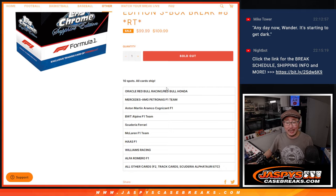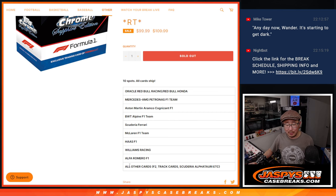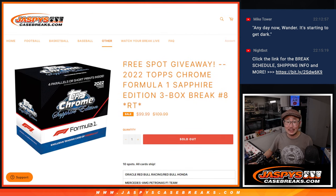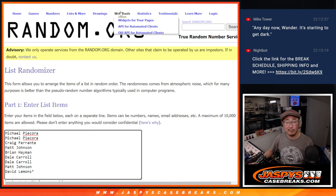Random team break number eight. It's a 10-spot break. We comboed up a lot of teams — we threw them all into the all-others category. We only sold nine spots because we're giving away one of the spots. There's a one-in-nine chance to get that extra spot, so let's do that with our first dice roll.